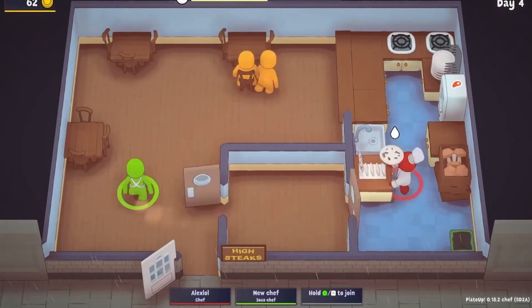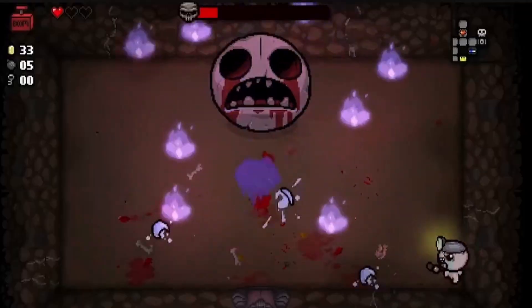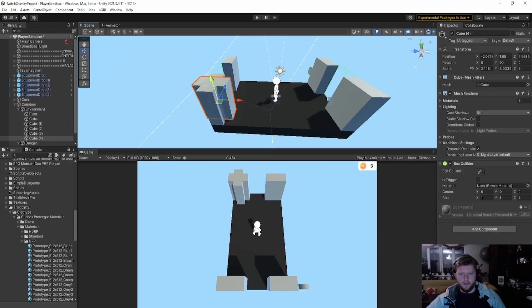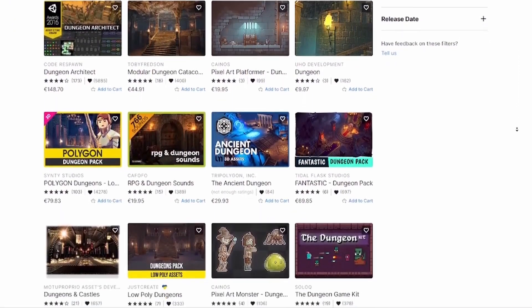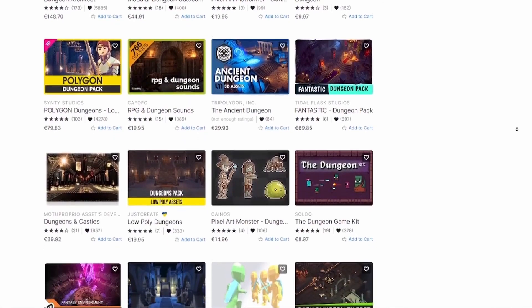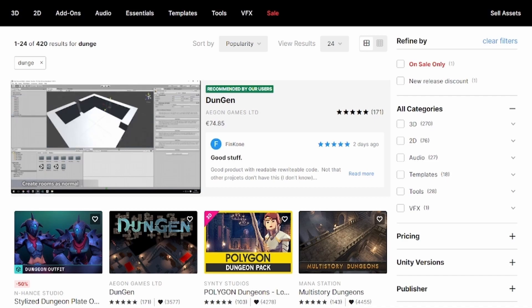Now I'm a massive fan of the roguelike genre and love games like The Legend of Zelda: Link to the Past, Binding of Isaac, and Enter the Gungeon. I figured now's a good time to try my hand at making actual dungeons. There are a few solutions on the asset store to handle creating dungeons with the look and feel I'm after, so I settled on the asset named Dungeon, which had the functionality I need to develop my dungeons.